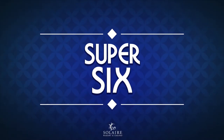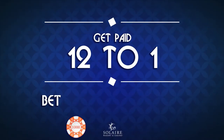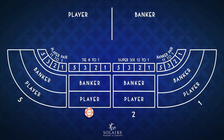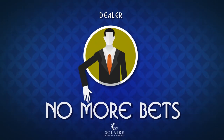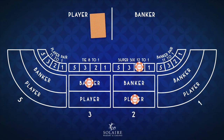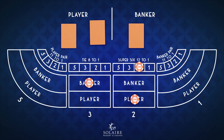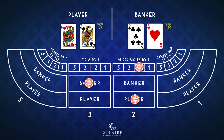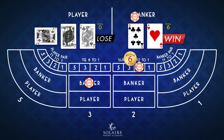Now let's talk about Super 6. Super 6 is another bet included in this game. You bet on the banker's hand to win with a point count of 6, with any other outcome being a loss. When you bet on the banker's side and win with a point count of 6, the bet will be paid half. In the Super 6 side bet, when the banker wins with a total of 6 points, you are paid 12 to 1.